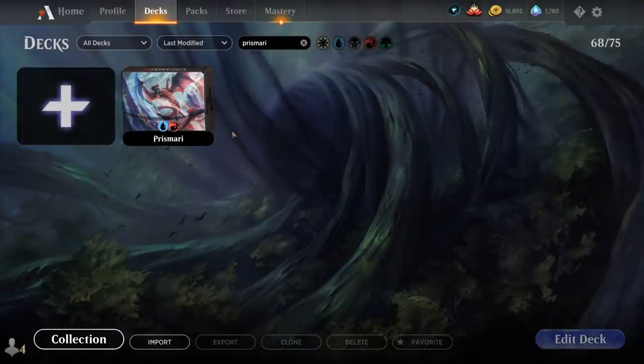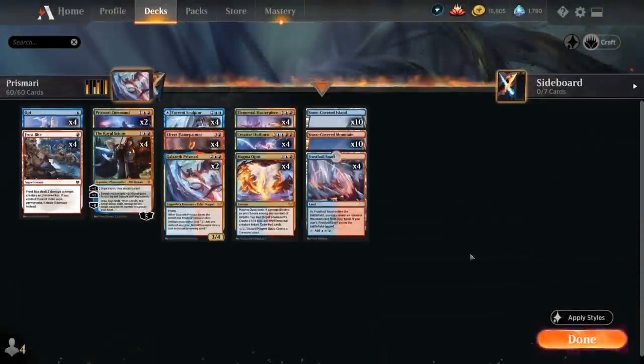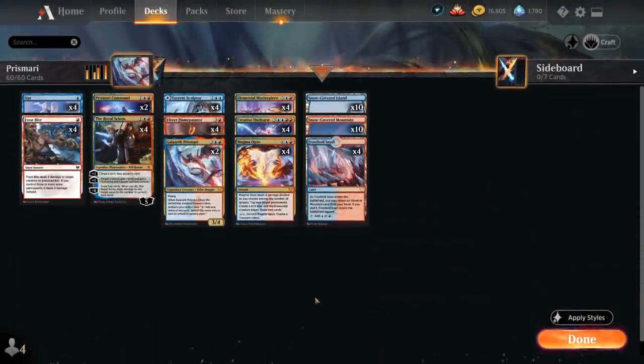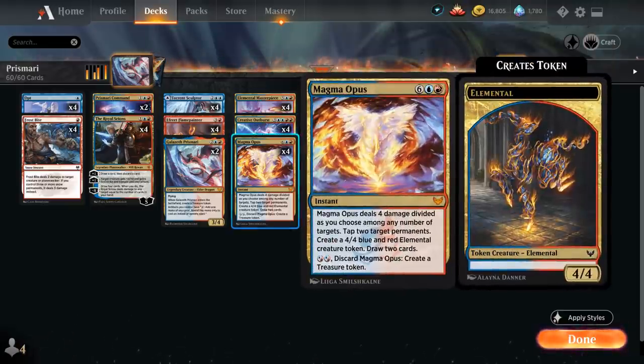Hello and welcome to another standard gameplay video. Today we're taking a look at a Blue-Red Prismari deck featuring a ton of new cards from Strixhaven. The goal of our deck is to cast some powerful four-drops on turn three thanks to the mana we can generate with the treasure tokens we get by discarding some of these expensive instants and sorceries.